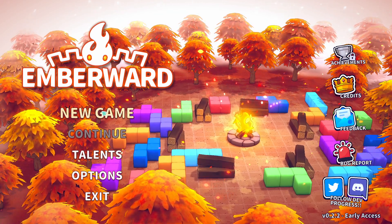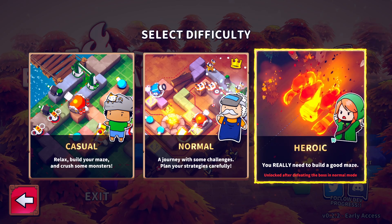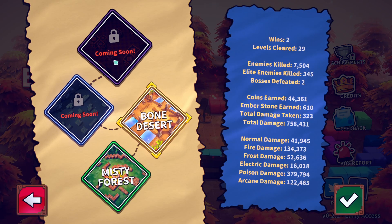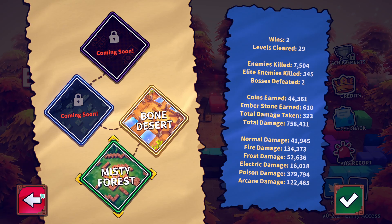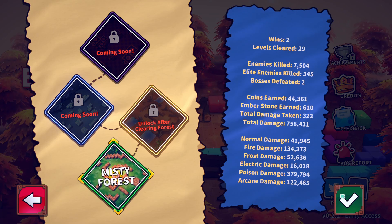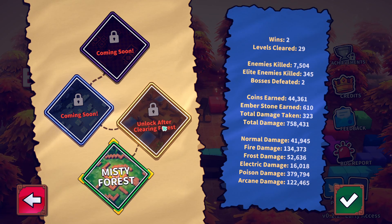We'll jump into another game of Ember Ward. New game. Are we really going to be trying Heroic now? Wait, we've done this level. Oh, coming soon. So it looks like we're going to move on to Heroic then, and we'll start at the forest. Two wins there. We need to win at the forest on Heroic before you can unlock it in the desert.